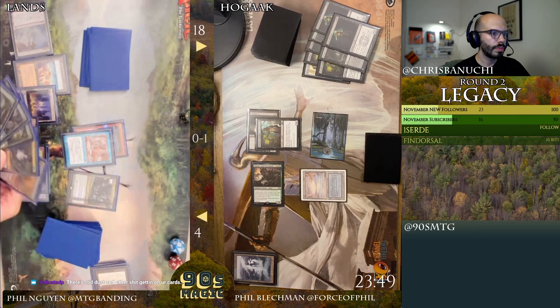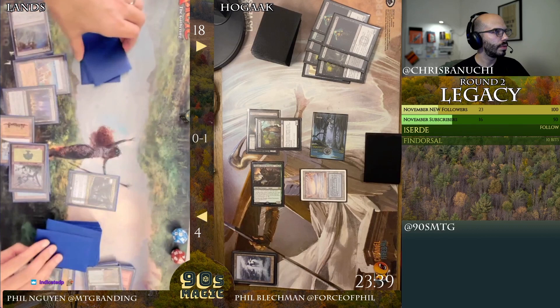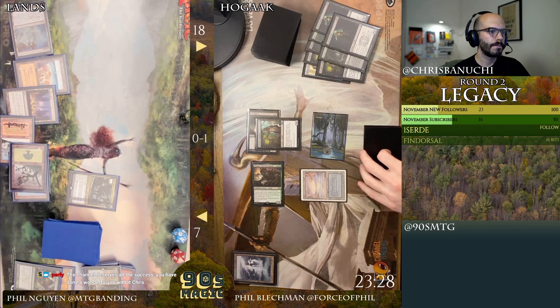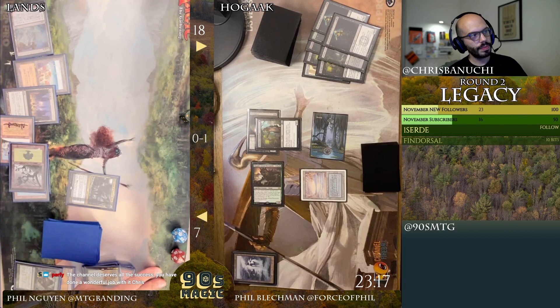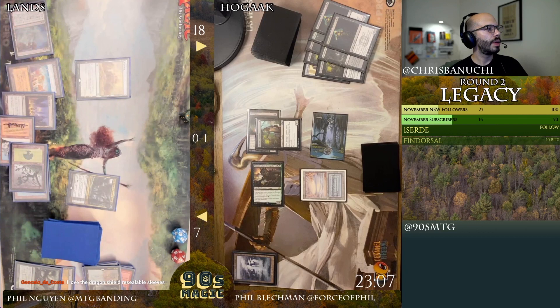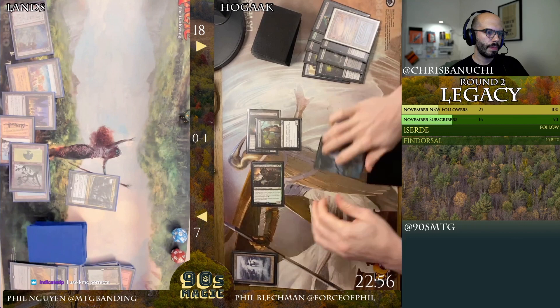So one, two, three, four, five — okay, we'll go up to seven and draw a card. Then I'll reseal the land and play... I'll Wasteland the Underground Sea. Then I'll pass the turn — they have effects in upkeep.